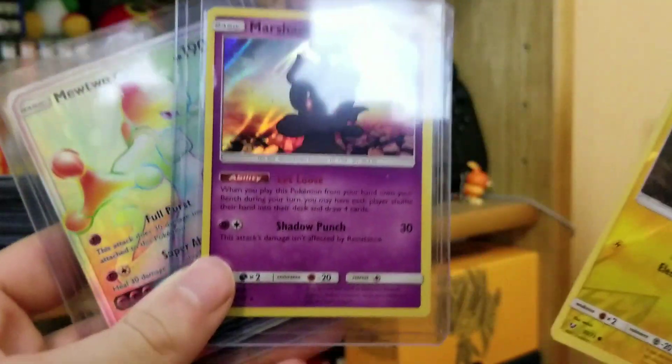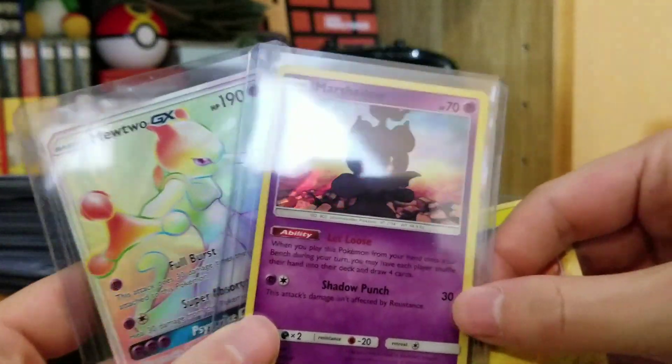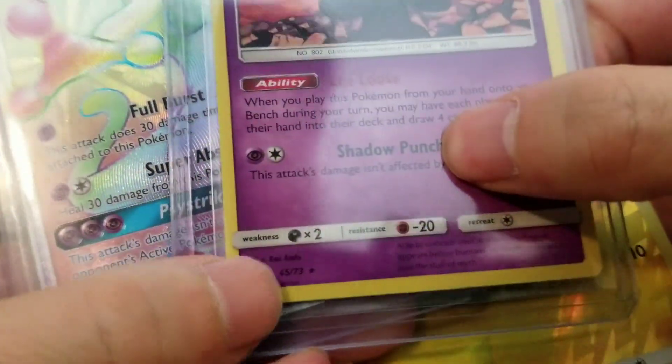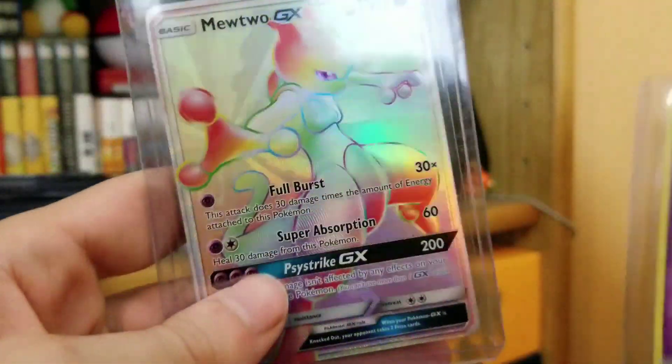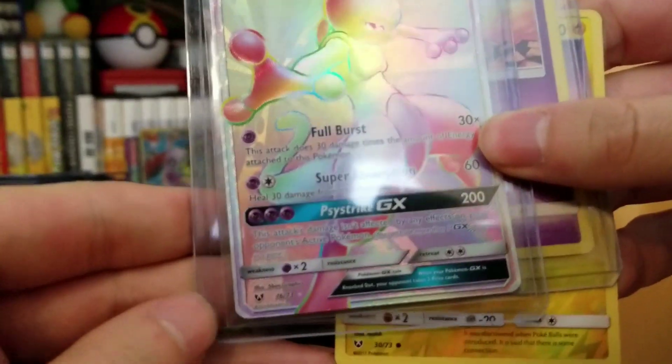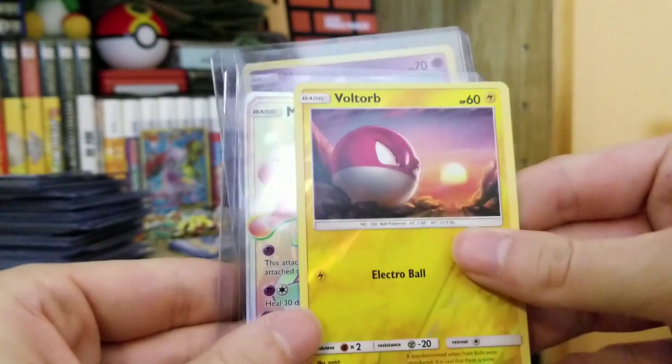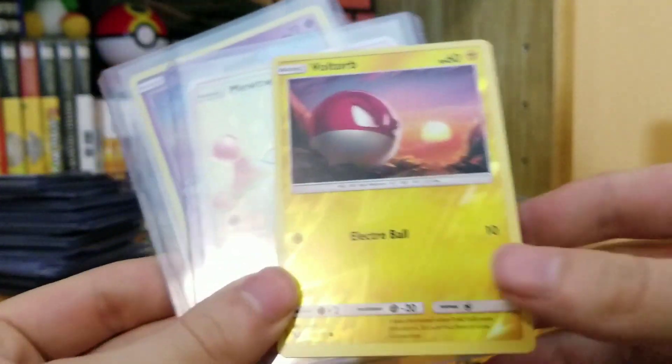Before we get into those cold, hard numbers, I wanted to explain a bit about what a full, complete set of Pokémon cards is. A complete set means that you have every holo and every regular card from the set — you can see the set size here — and there are even secret rares past the set number, and you also have to have every reverse holo as well. That makes up a complete set, so it's a lot of cards.